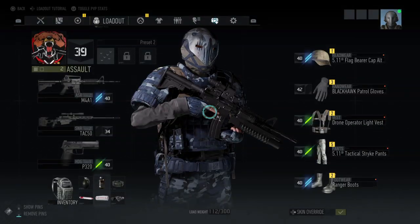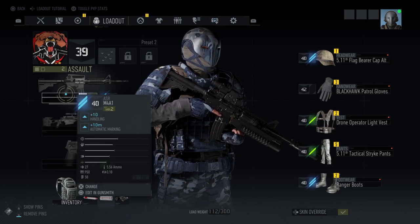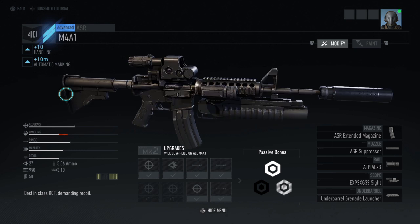What I think is the best assault rifle in the beta right now is the M4A1. It took me quite some time before I was able to find it. Currently I have it upgraded as good as I can. Let's go ahead and have a look at the parts here on the gunsmith. I'm going to tell you right now I think this is the best and I'll show you why.